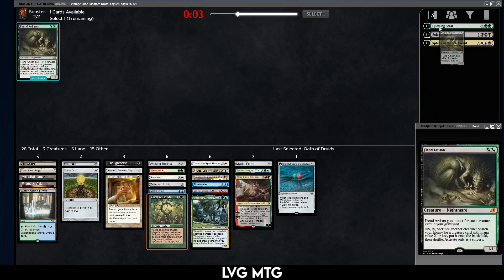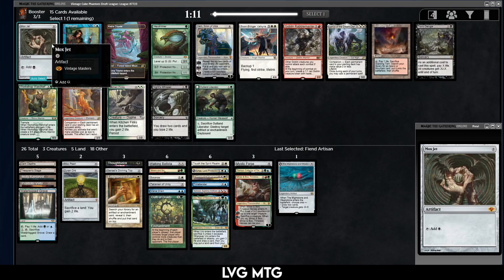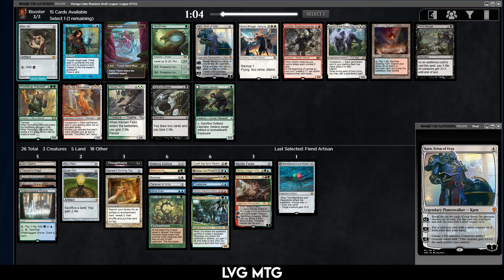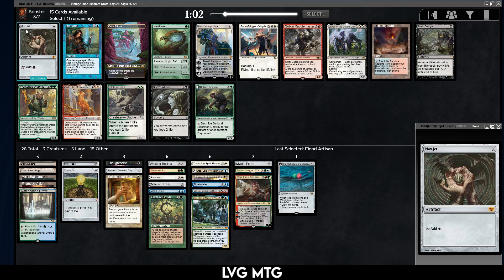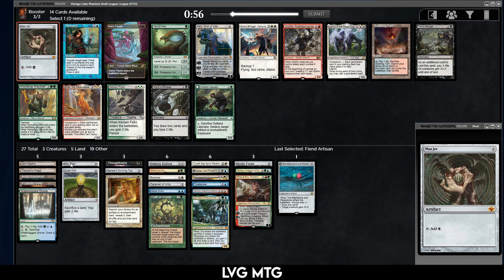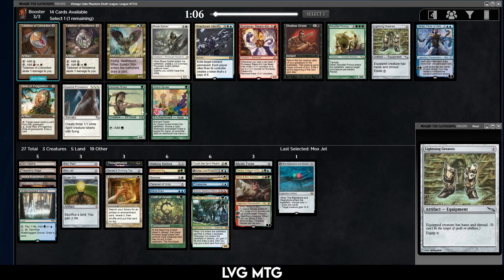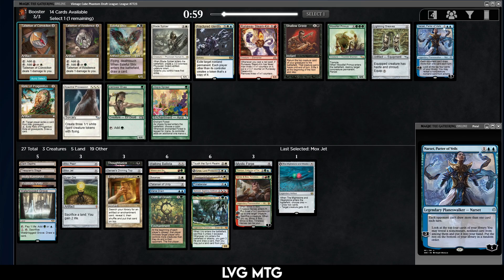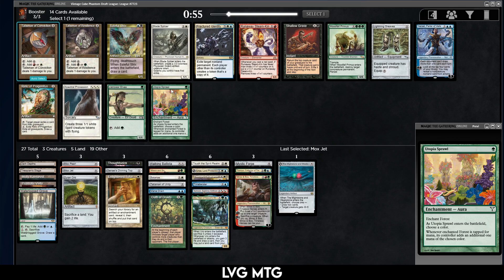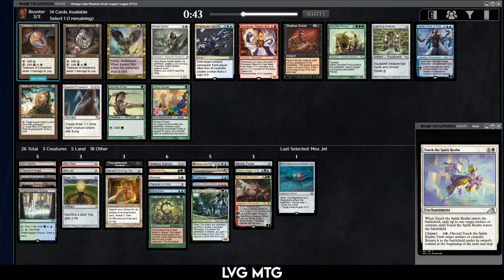Second Mox, so can't complain about power — gonna take the Mox. Scalding Tarn is sweet, Triome, Remand, Zirda — if we'd picked up that monolith. But let's take the Mox. Fractured Identity has lost some of its luster. Narset, Woodfall Primus, Gilded Drake, Utopia Sprawl — actually Utopia Sprawl might just be the best card here. We can use a little bit of ramp and color fixing. Does have to go on a Forest but we can play a decent number of those.